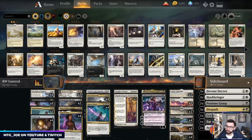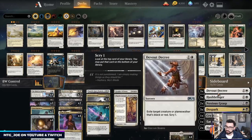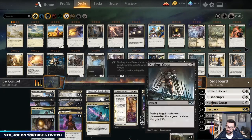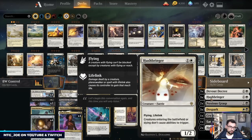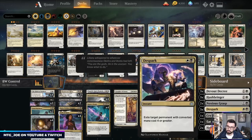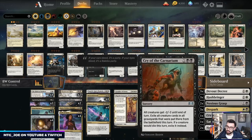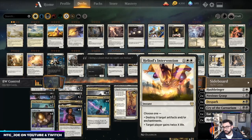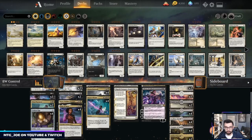Sideboard-wise it's a mix of good black and white stuff — color hate in Devout Decree and Noxious Grasp, Hushbringer versus ETB effect decks, Despark versus big mana decks, Cry of the Carnarium versus aggro, Eat to Extinction as hard exile removal, and a couple Heliod's Intervention to deal with large amounts of enchantments or artifacts.